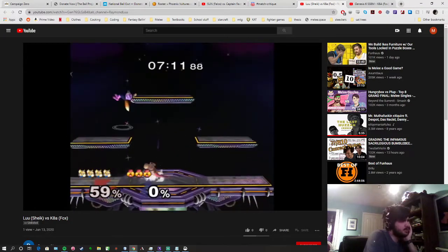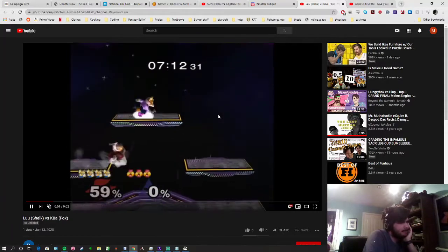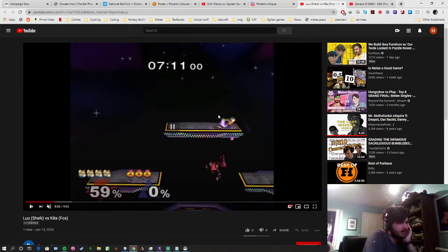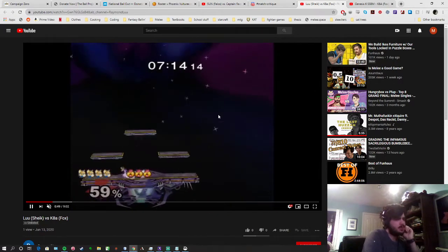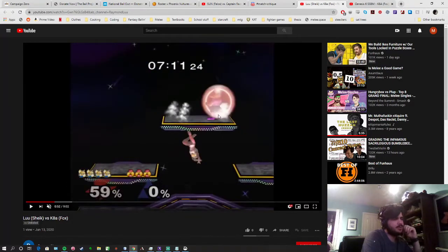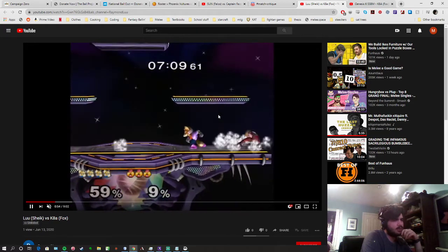You've been doing a good job of staying alive so far. One thing to say is to be mindful of your invincibility — as it's running out you really don't want to be doing a full hop up air. It gives Fox a chance to get back to center stage, and you don't have the inherent stage control that being invincible gives you. Fox can just come down on top of you and punish you for the up air.